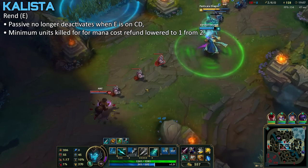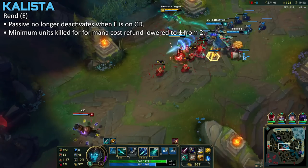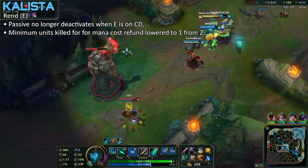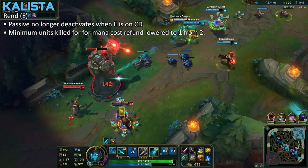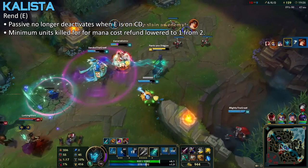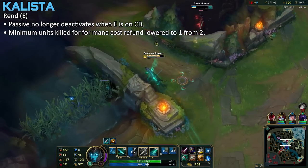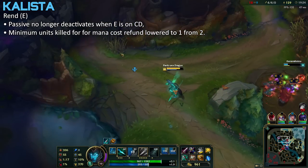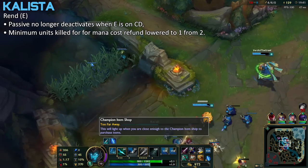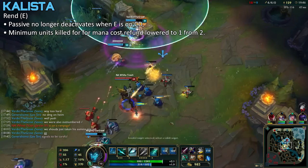Next up is Kalista. I found this really interesting — her E now works like it did before: if you execute a minion you get your mana back, but now your passive doesn't deactivate when your E is on cooldown. I never knew that was a thing, so that's kind of cool. But honestly, these changes feel very minimal. I think she needs a little bit more before she can become meta again. This makes her laning phase what it used to be, which is pretty good, but a lot of things have changed since then.